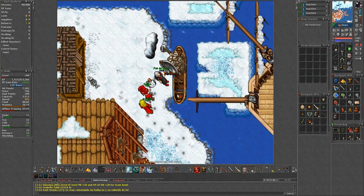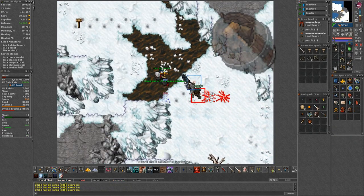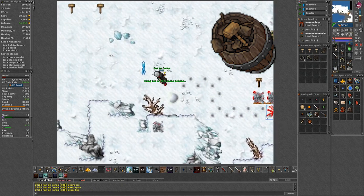First, head up to Spargan and use this boat to get teleported to the Iceland. Here you can either find a barrel with a soft hammer inside and use it, or pick up one from the ground.